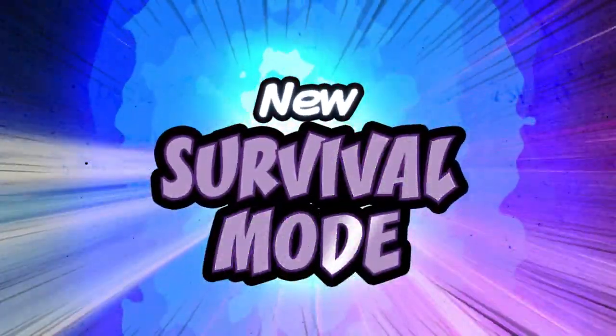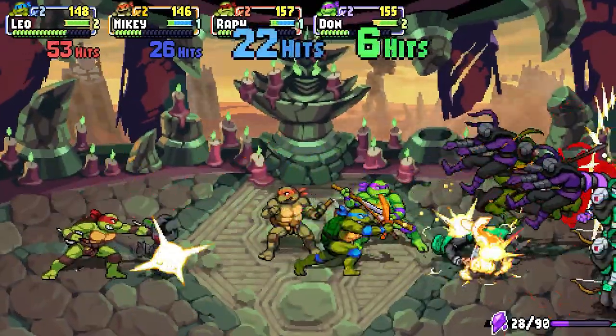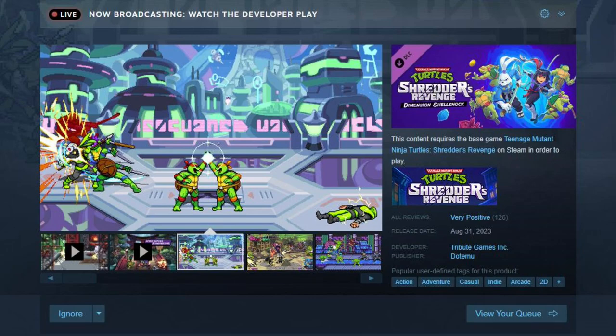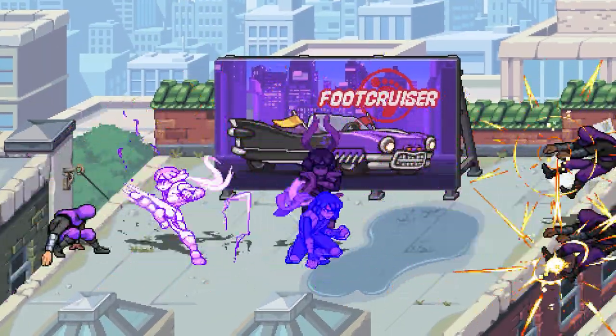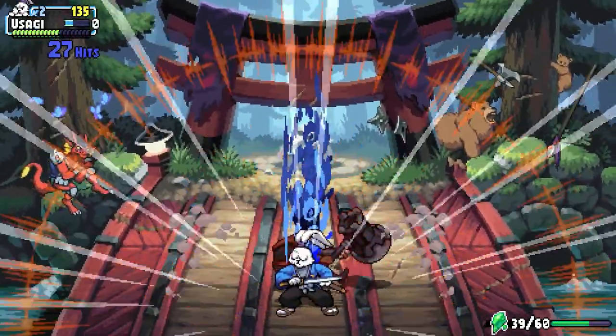The Dimension Shellshock DLC came out far sooner than I ever expected it to — August 31st. I was willing to bet it would be sometime in the fall considering how small the Shredder's Revenge team really is, but they revealed both the second character and the release date in the final trailer, less than two weeks away from it dropping.